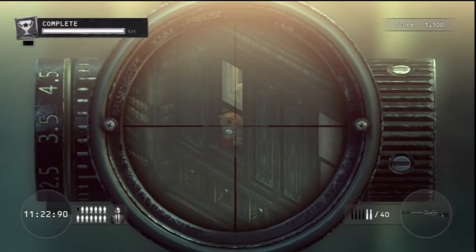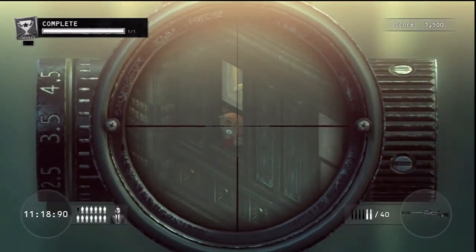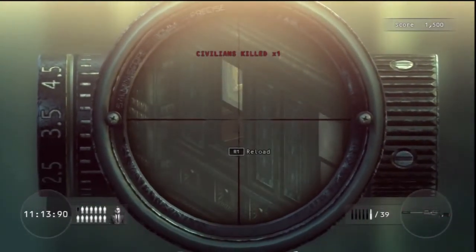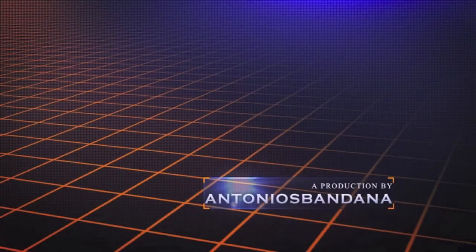There's a teddy bear hanging out the window. All you have to do is target it and you earn a challenge complete. Here's a tip: don't shoot the teddy bear because there's a person in there and it costs you 10,000 points per person you shoot.